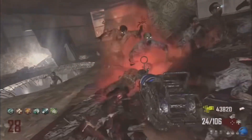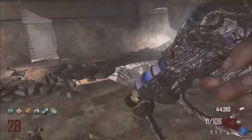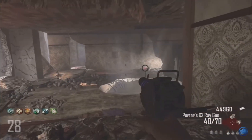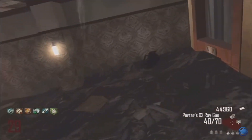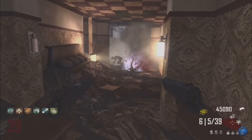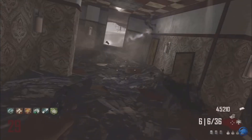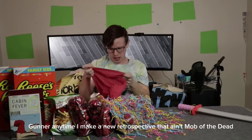That was the Die Rise retrospective. I really enjoy this map — I know some people in the community really dislike it, but it's a fun, innovative map that changed zombies in a good way. Tranzit and Nuketown weren't the best maps, but Die Rise powered zombies forward for the rest of Black Ops 2. Every map after — Die Rise, Buried, Mob of the Dead, Origins — were just good maps. Hope you liked the video. I'm King Bandicoot and I'll see you in the next retrospective: Mob of the Dead. Bye.